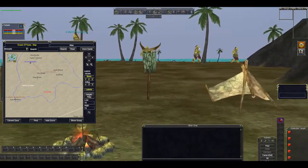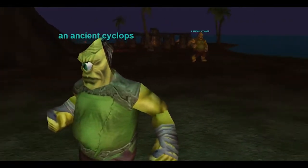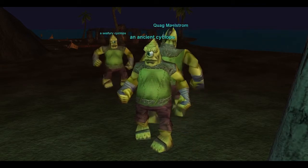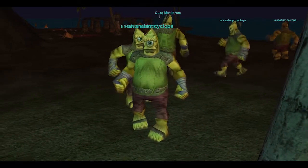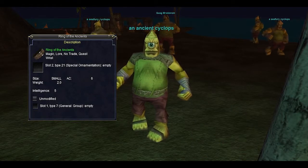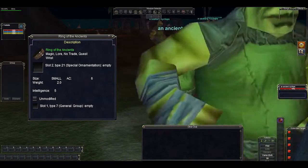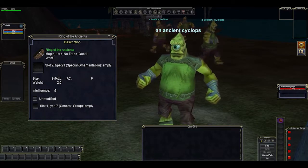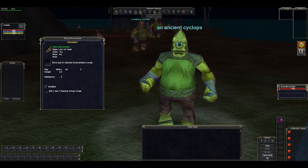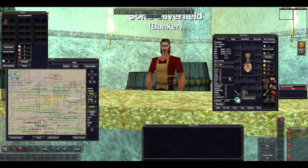Eventually you will have an Ancient Cyclops spawn. He looks just like every other Cyclops on the island except he's got a different name above his head, so you have to keep an eye out and not miss him. As soon as one spawns you want to tap it and check the name. He drops the Ring of the Ancients — this is the hardest part of the J Boots quest to get, just because it's so contested. How I've done it on other servers is come down with a bunch of friends, spend a few hours here, and get the ring for everyone before we leave. Make it fun — chat on Discord.